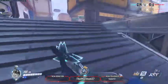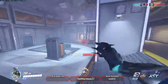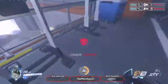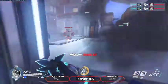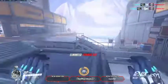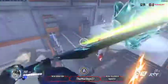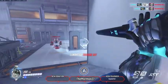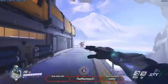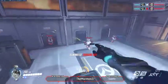You know how to cancel the animation of blade, right? Okay. You can cancel your deflect with a wall climb. You can also cancel the end sheath animation with either dash, deflect, or wall climb. I'll show you. I can build another blade here. You can do that - I cancel it with a shift.